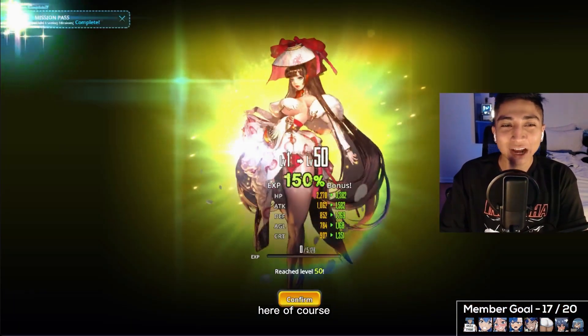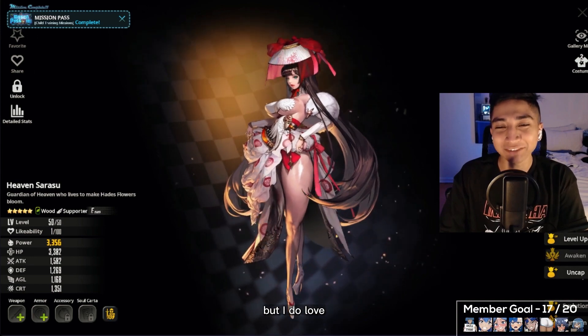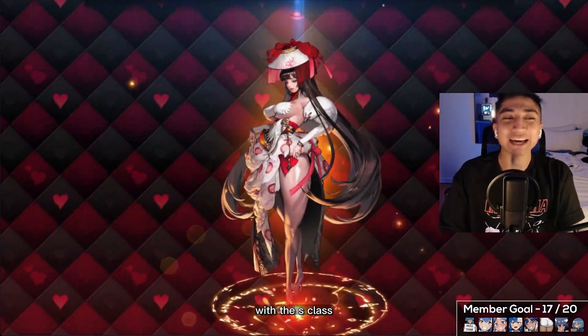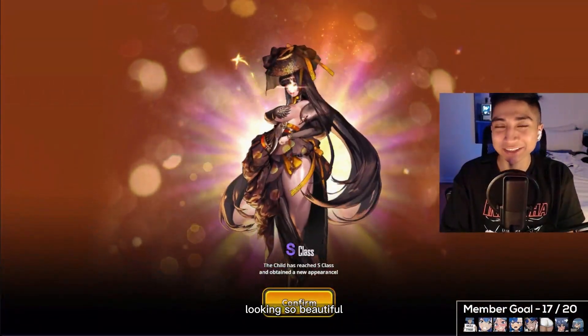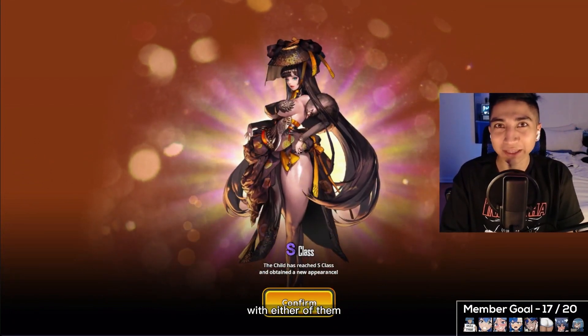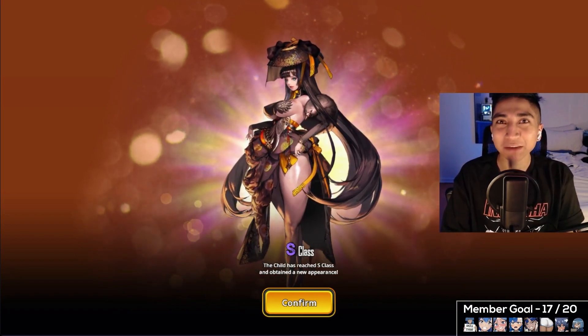I definitely like her E class costume more than the S class. The S class is still pretty beautiful but I personally love the E class more. Here we are with the S class coming up on screen — and there she is, looking so beautiful. Honestly still an amazing costume; you can't go wrong with either. Let me know which of the two is your personal favorite.